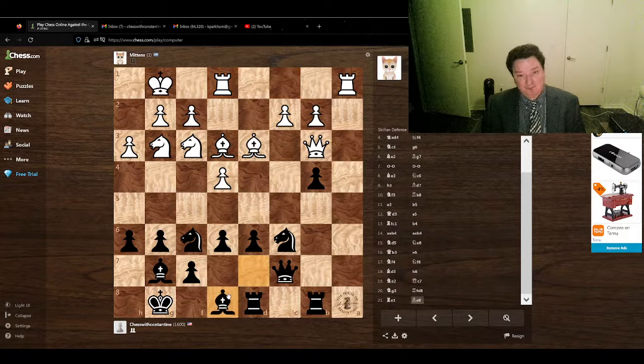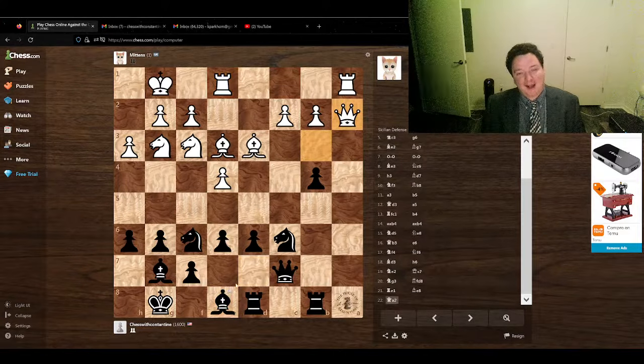I have absolutely no idea what queen to a2 does — it must be some super deep computer move that us mortals just cannot understand. But it's not going to stop me from enacting my plan. We decided to try the break d5 and start some contest in the center. If you make a plan, follow through and don't let your opponent bamboozle you. So we are going ahead with d5.